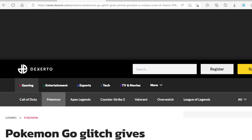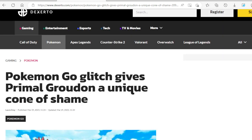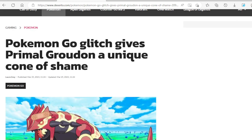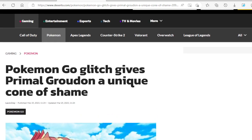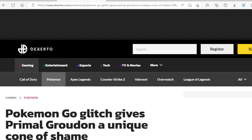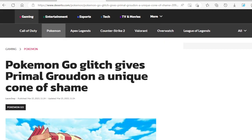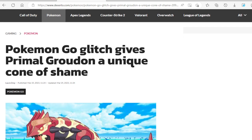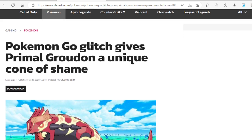Let's just dive right in. If you have any news on the game, you can also leave that in the comment section if you want me to review it. But look what we have here — we have another article from Dexterio, and I will leave the link in the description so if you want to look this up yourself. It looks like there is a glitch going on in Pokemon Go.